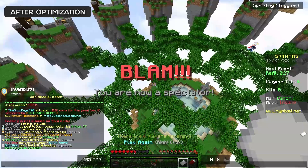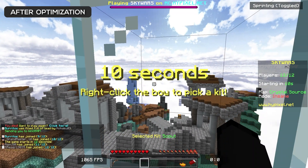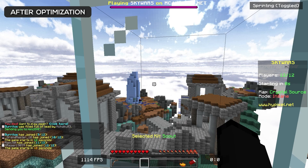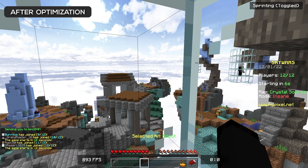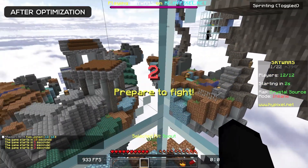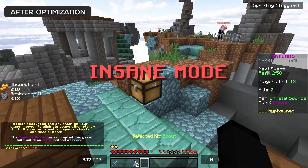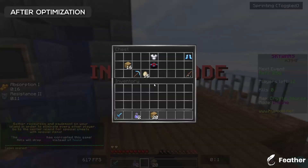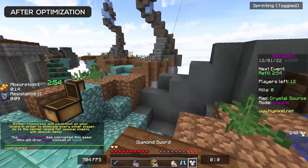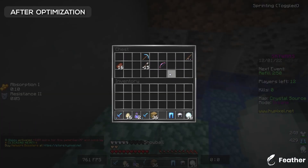We just got killed straight away so we're going to go straight into another game — we're already in. We're getting 1,000 FPS. My FPS hasn't drastically increased by a huge chunk — we are getting, on average, 1,000 and we are using the exact same texture pack. Obviously we can't get the exact same map we just played, so it's obviously a map which will affect the FPS. But so far this is feeling really smooth — I must admit, I am very impressed.